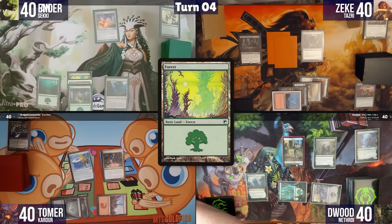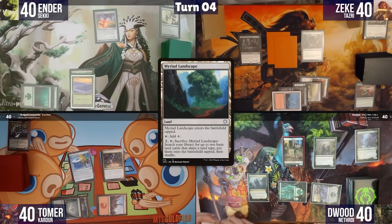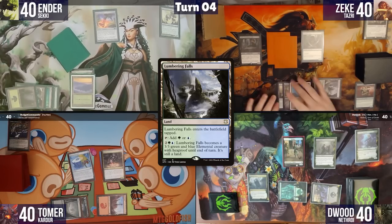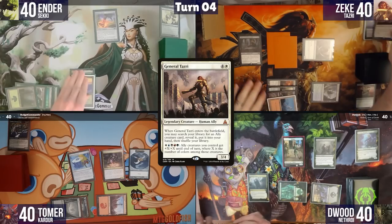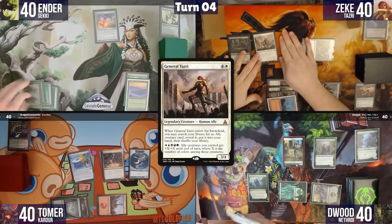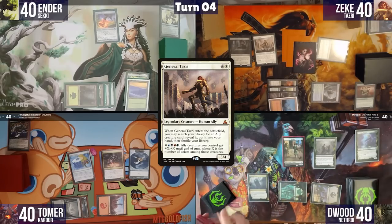Ian plays a Forest and cracks Myriad Landscape for two Forests tapped, then passes. Zeke plays Lumbering Falls tapped, taps five to cast General Tazri, gets another Myr token, and uses Tazri's ETB trigger to fetch Seagate Loremaster to hand.